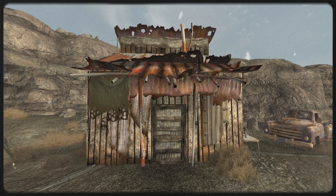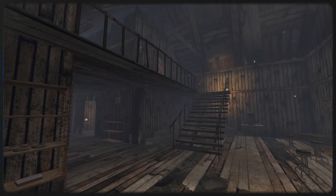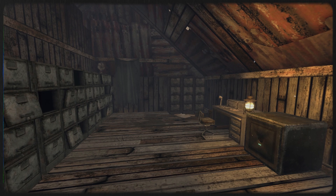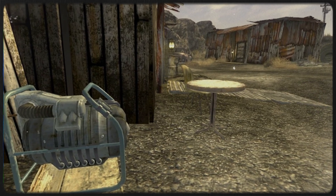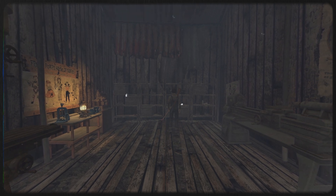The second building, the mining office, has a stash of bottle caps noted curiously for donations. There is a generator outside the mining office that provides power to Quarry Junction and is not assembled properly. Repairing the generator will complete the unmarked quest Power to the People. Lastly, the machine shop has a workbench, some scrap metal, a few tubes of wonder glue, and other loot.